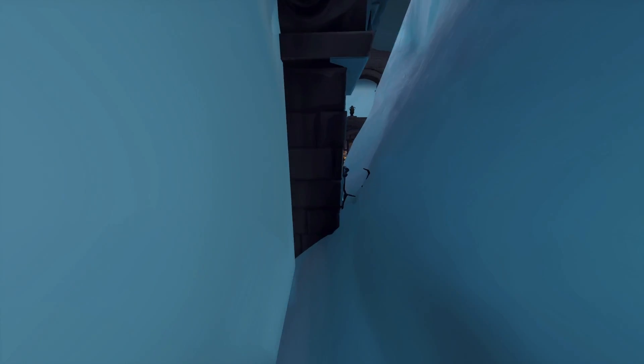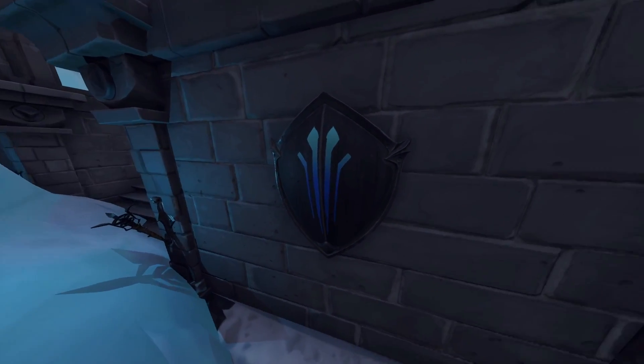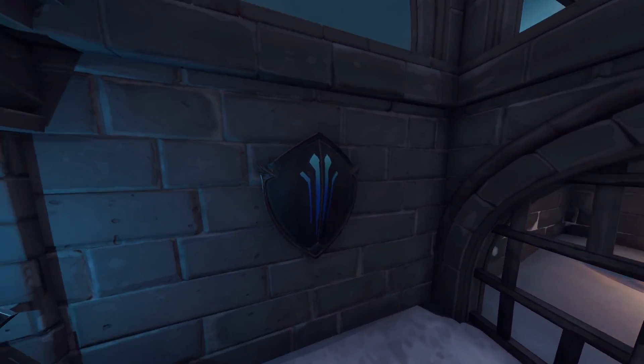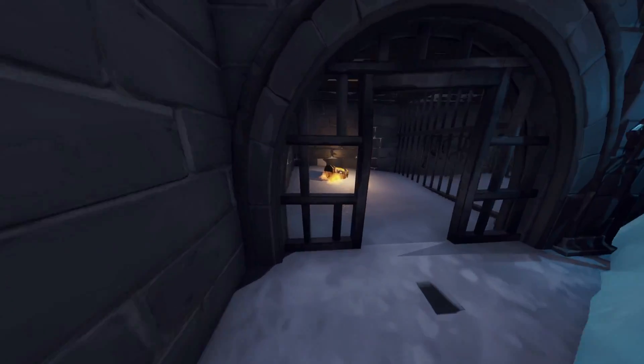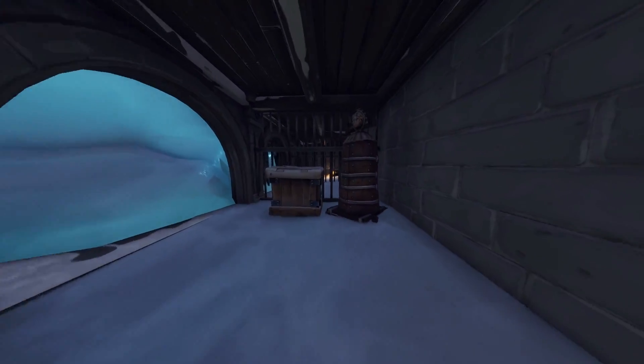We've got a brand new shield which looks like the Black Knight's shield but has the Ice King's marks on it — very nice, and I hope it gets added as a back bling in the future. There's the same shield on the other side as well. And as we keep going around where the ice is melting, there are also some new items added in that look like some sort of training system.